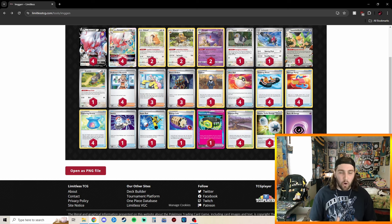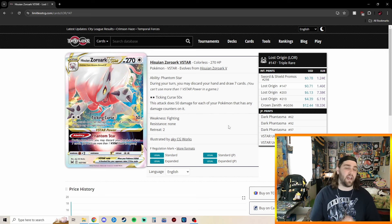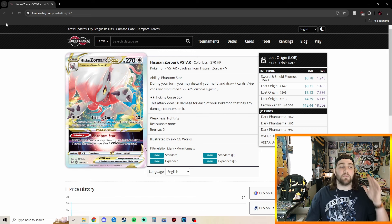Here we are at that deck list — Zoroark V-Star. I went on a pretty crazy win streak with this exact 60 cards here, an 8 game win streak climbing the TCG Live Ranked Ladder. Starting us off, Zoroark V-Star with the ability Phantom Star: during your turn, discard your hand and draw 7 cards — basically the same thing as Professor's Research. With the attack Ticking Curse for 2 Energy, this attack does 50 damage for each of your Pokemon that has any damage counters on it. So we're trying to put a bunch of damage counters on all of our Pokemon so Ticking Curse does more damage.